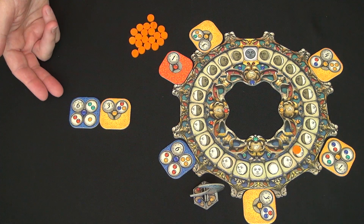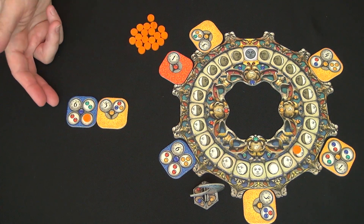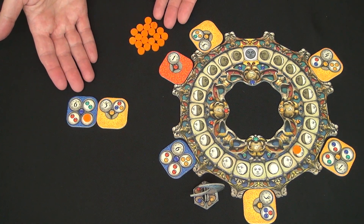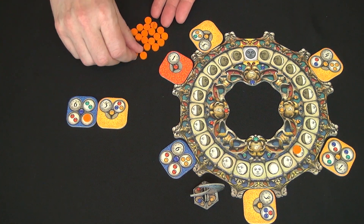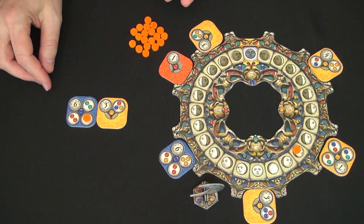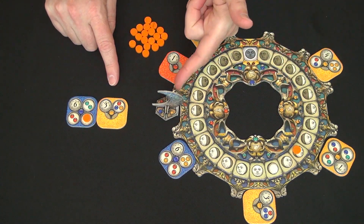As soon as I place this one here, this mission is complete, so I mark it with a token. Note these tokens are from the first edition of the game released at Spiel 19. Newer editions have larger tokens that cover the space more completely and are slightly easier to pick up — these are quite small and sometimes hard to manipulate. So I take this tile, move ahead three, and take one of the next three.